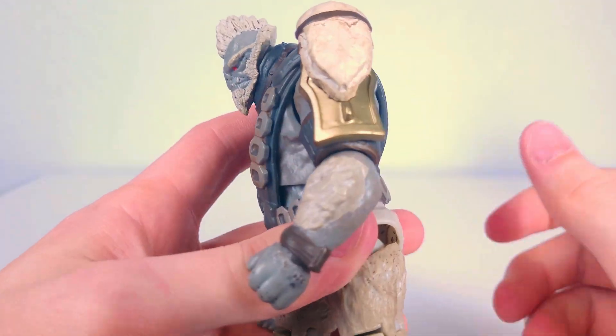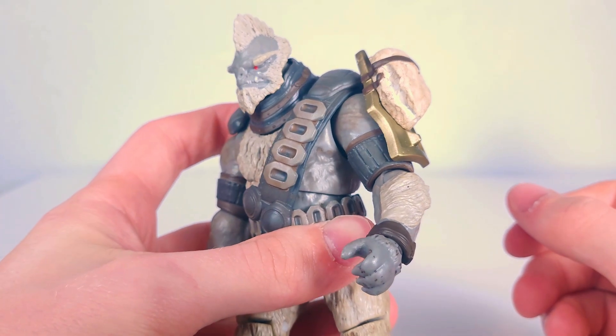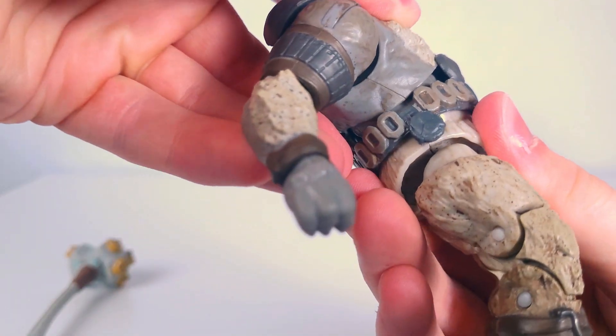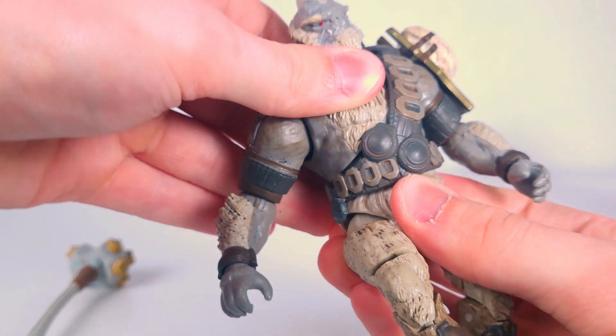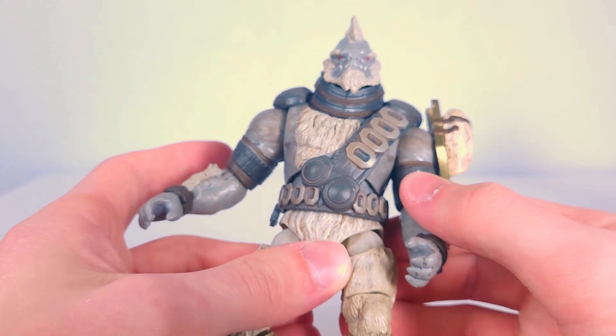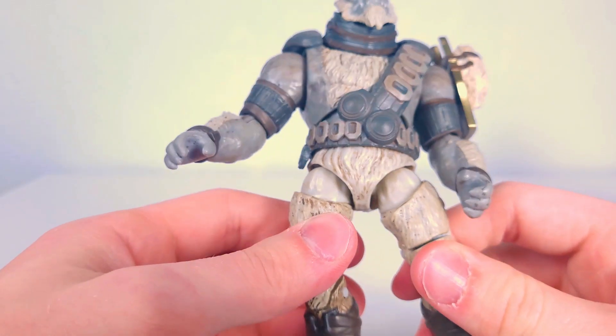Can't move this shoulder too much because of this gigantic shoulder pauldron he has — supposed to be like some sort of skull on there. I don't know the lore. For ab articulation, you do have joints in there, but they just don't really move. He's got this giant harness over everything, so you just can't use any of that. Ball joints at the hips, very loose.